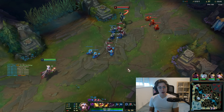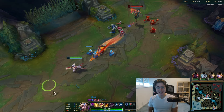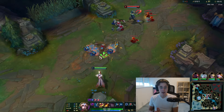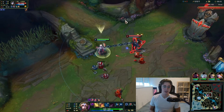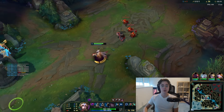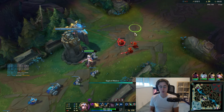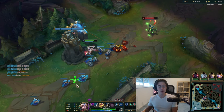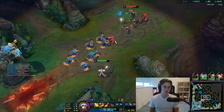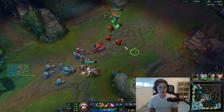Tip number two: play around his long W and E cooldowns in lane. His W and E have extremely long cooldowns. His E is the most important one — it's 15 seconds, and that's his main self-peel. A lot of champions we'll be playing in lane have mobility and possibilities to get on to Hwei. If we know his E is on a 15-second cooldown, we get a very big window in lane where we can actually abuse him.